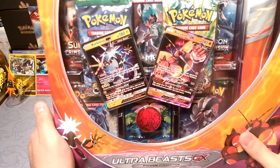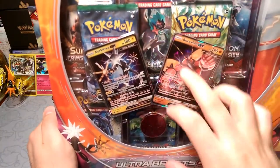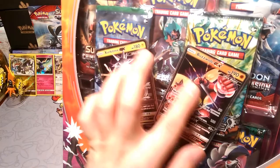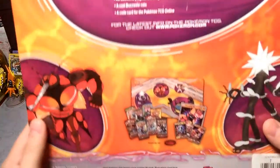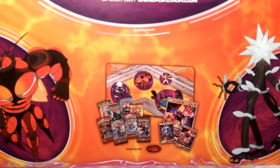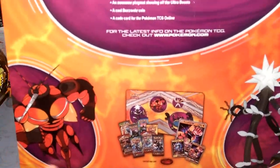The Ultra Beast collection comes with a play mat, tons of packs, the giant Buzzwole and the small Buzzwole that you can use. The only problem with these is the packaging — there's a little ripple in both of them. But here's everything that comes with it: eight packs, the Kartana, the Buzzwole. Contents may vary just means you might not get two Crimson Invasion packs, but we do get two Crimson Invasion packs.